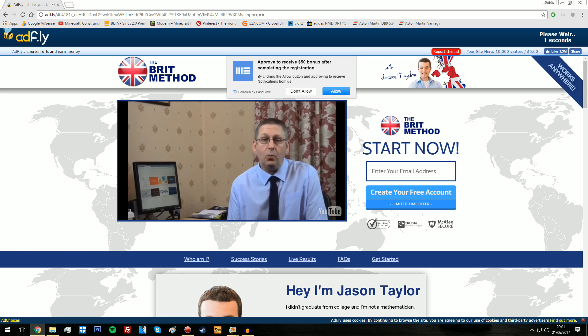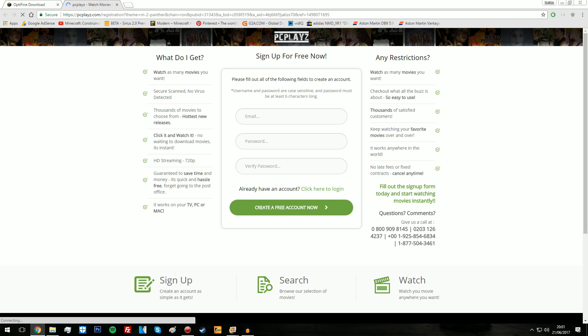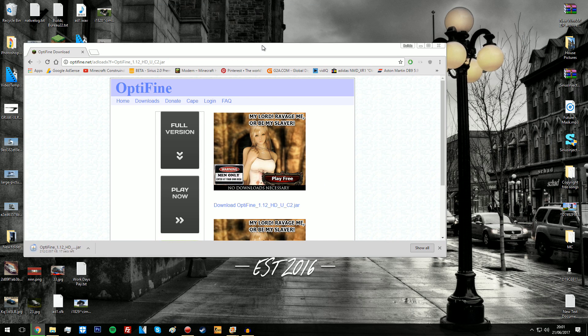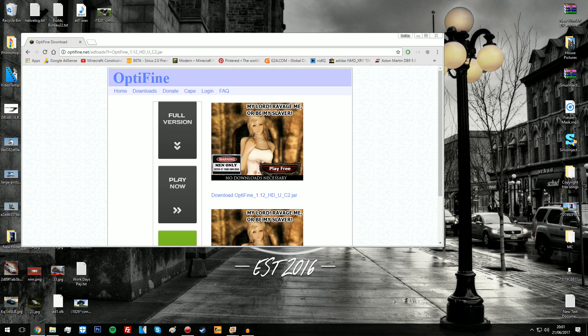So what you're going to want to do now is click full version right here — but that's going to take you to some unrelated game, so close that. What we're going to do is click 'Download OptiFine' right here, which we should have done in the first place. Click it there. So now we have Optifine — everything's great. I do want to keep it; it's not going to harm my PC. We're going to open it up.